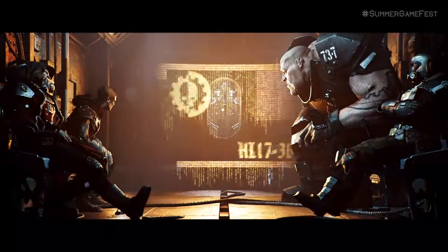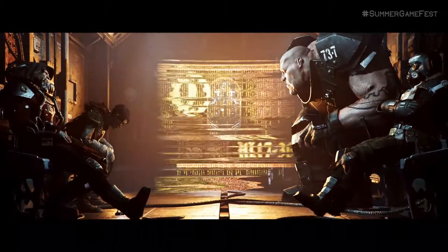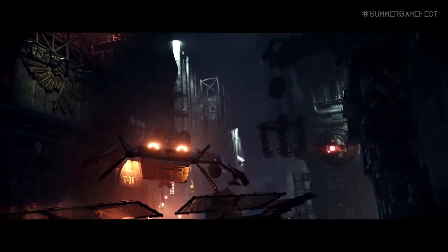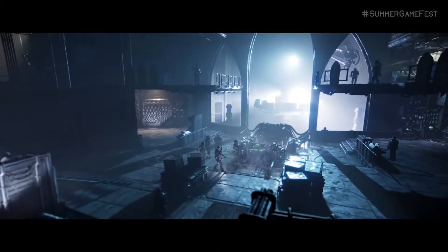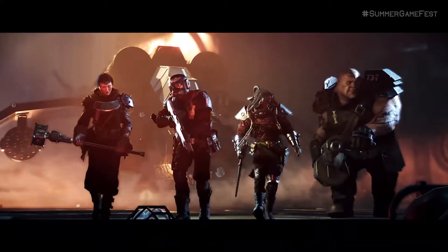MANUFACTORM 8L17-36 is heading towards a power system's failure thanks to a bit of heretic sabotage. So you're gonna restore the coolant and hopefully save the day. Access the operations array and use the cryonic rods to flush the system — preferably before something explodes.